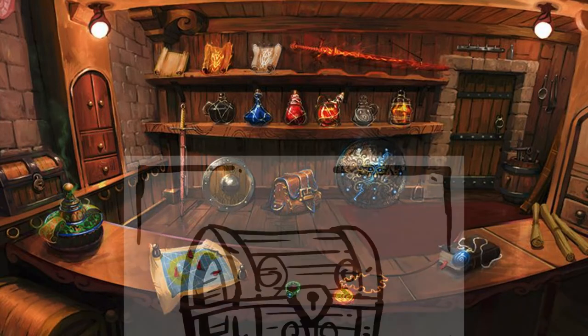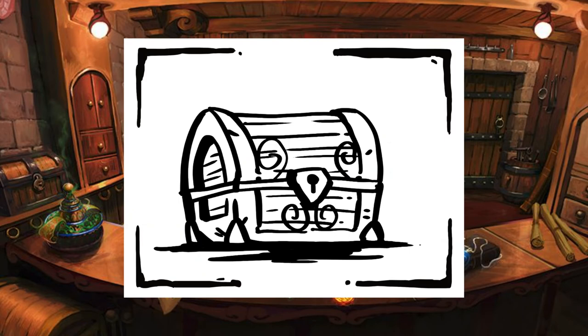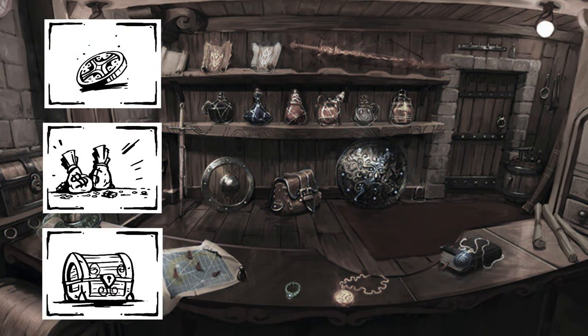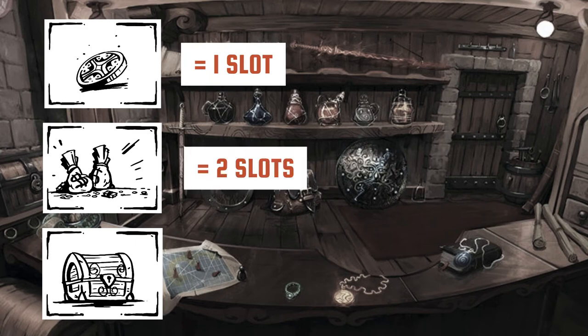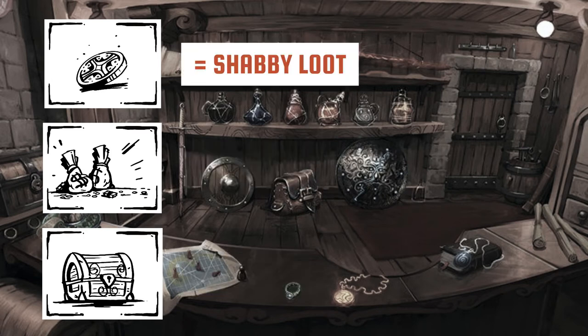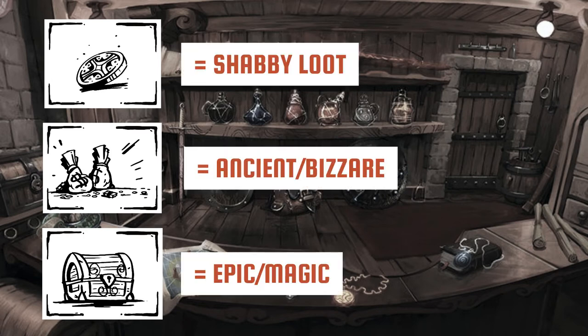Taking it one step further, you can incorporate specifically gold or treasure loot into your game. Most loot provides a bonus or an ability, but there's really nothing stopping you from saying a specific item's ability is to give you a piece of loot. My favorite version of this idea is reducing it down to either a handful of coins, a bag of coins, or a chest of coins. Each of these is then treated as loot and fills up equipment slots. A handful of coin takes one slot, a bag takes two slots, and a chest fills three whole slots. When you get back to town, trade out a handful of coins for a roll on the shabby loot table, or a chest for a roll on the epic loot table.